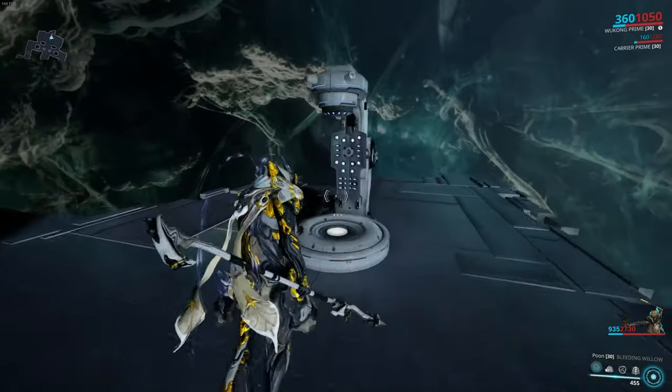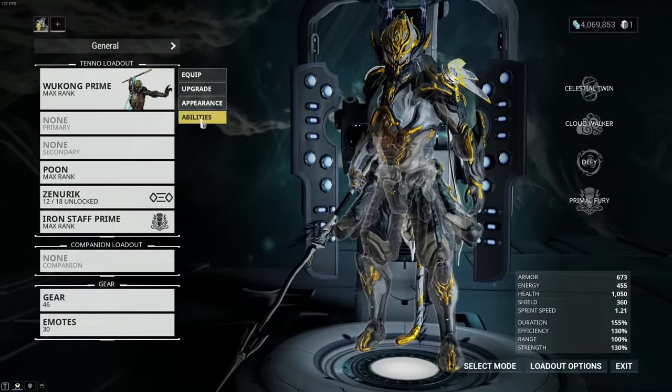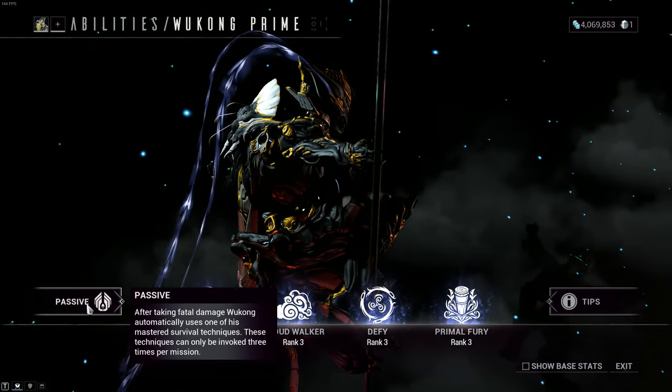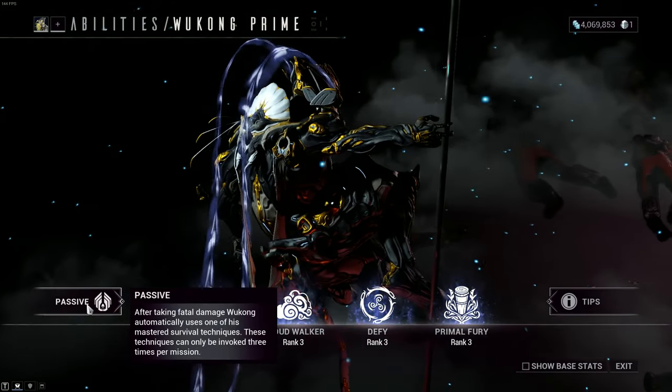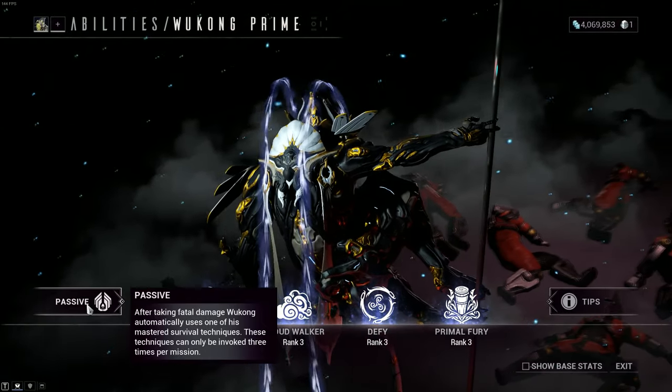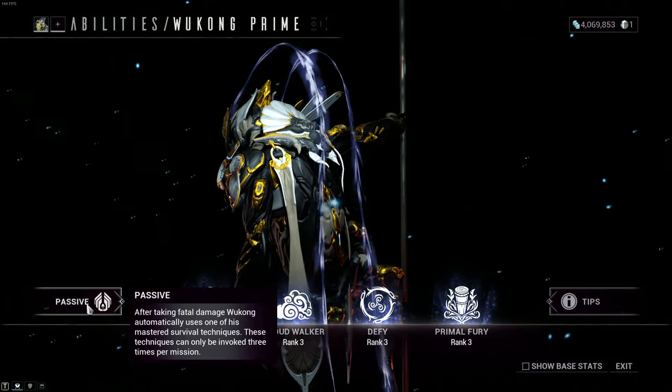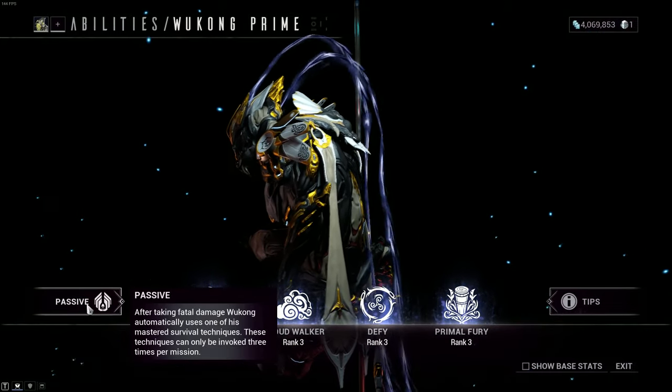We'll go over his abilities first, just to quickly get those out of the way. So his passive — after taking fatal damage, Wukong automatically uses one of his mastered survival techniques. These techniques can only be invoked three times per mission. You don't really have to worry about this — it's just going to stop you from dying three times.